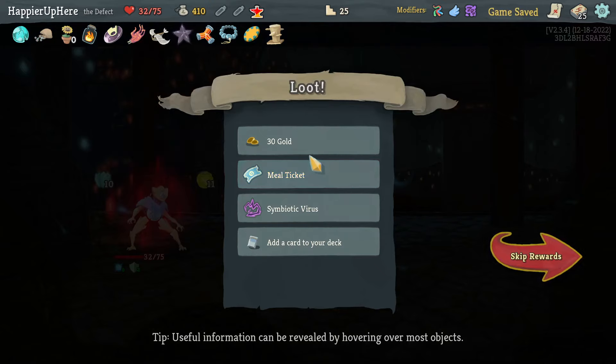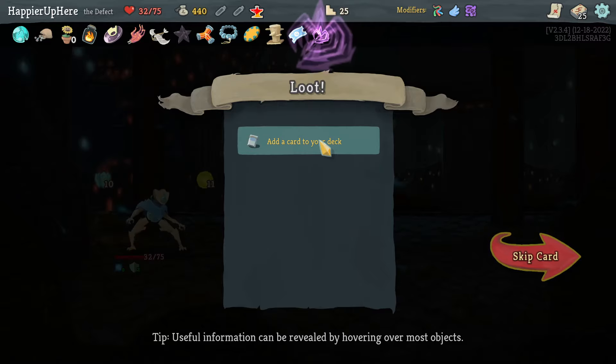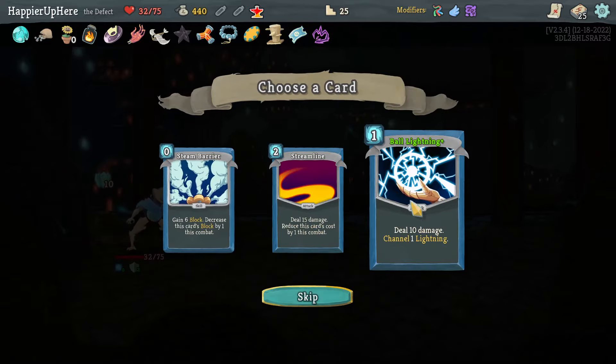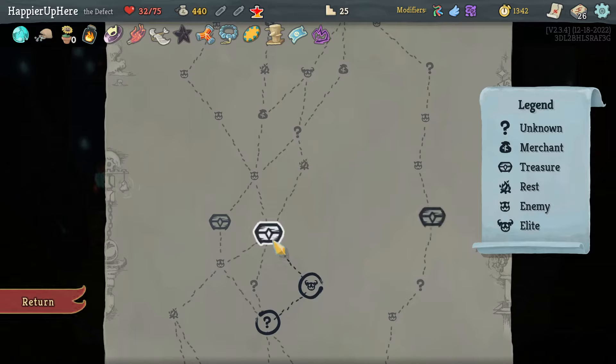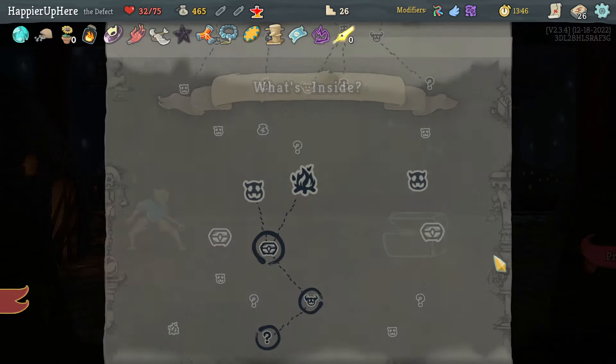No real chance of perfecting this one unfortunately — I'm still lacking Frost Orb generation specifically. There's Meal Ticket — on enter a Sharp, heal 15 HP — and Symbiotic Virus — at the start of combat channel one Dark, which would allow me to get overkill. Let's take another Ball Lightning. Then I got Pendip — every 10th attack you play deals double damage.